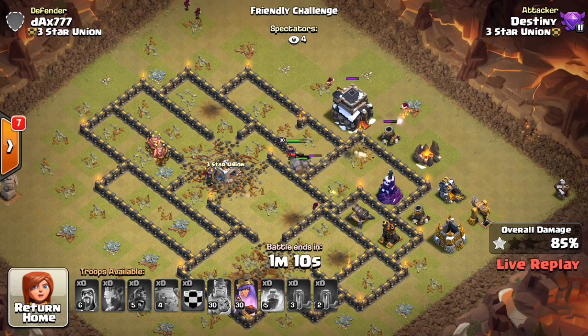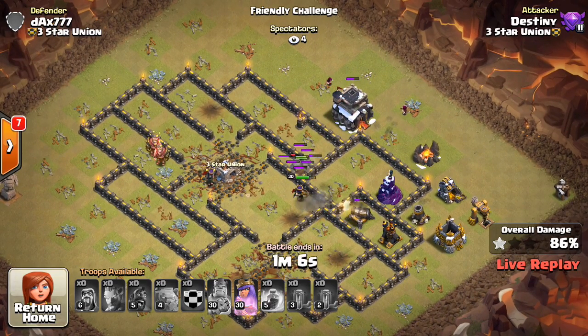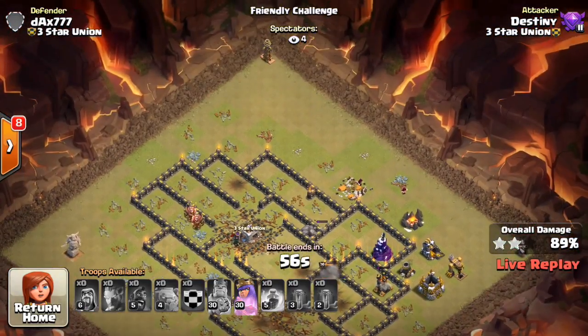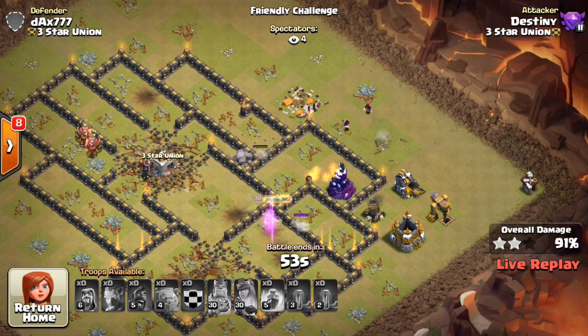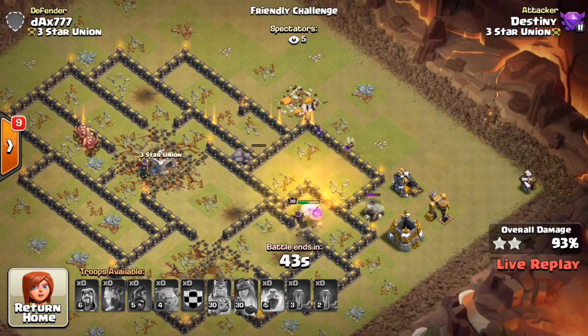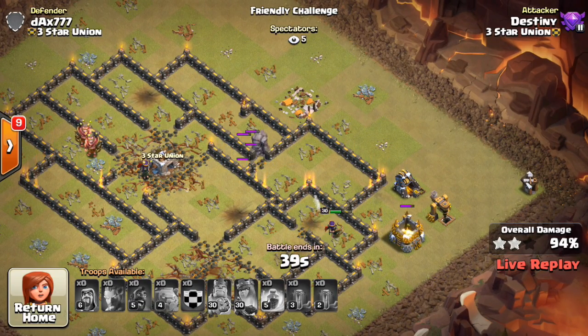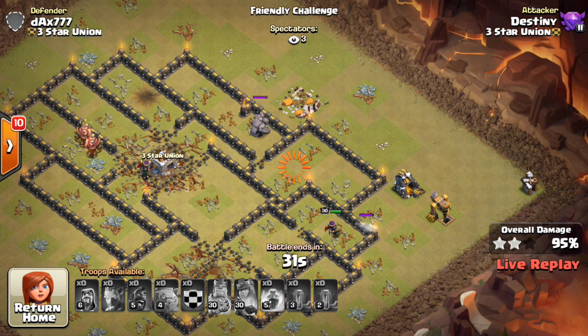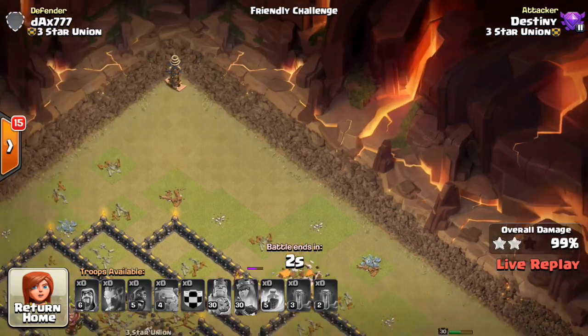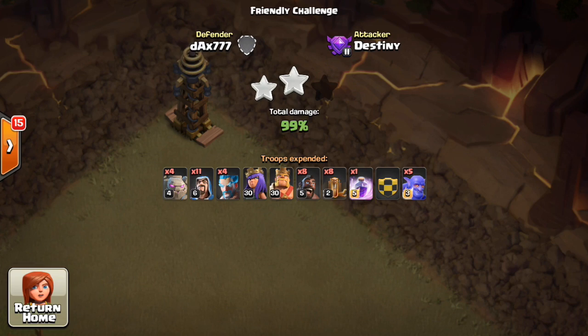The Golems step up into a really effective position, tanking for essentially any troop that walks up. He has Wizards, and the Queen still has her ability — she is level 30. Everything is converging, there's a minute and 15 seconds left — I thought this might be a three-star. The Tesla up top takes out those two Wizards. Nothing is coming out of there. The Queen is moving through but that Wizard Tower is going to take out the Wizards, and from there the Queen without her ability can't get through the walls quick enough to reach that last Tesla. It's going to be a 99% two-star — a heartbreaker for Destiny. If he had like a balloon for that Tesla, that would have been great.